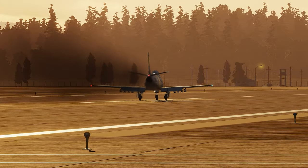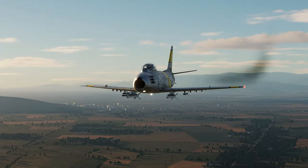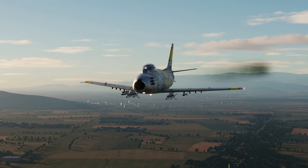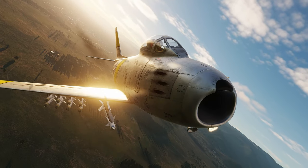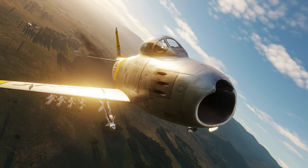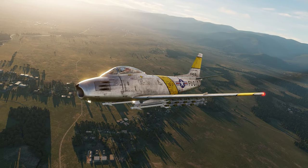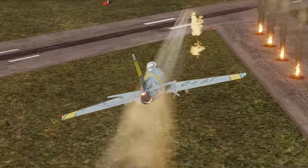The F-86 Sabre is an iconic aircraft from the 1950s, and it is well known for its involvement in the Korean War. It has a pretty basic loadout with some rockets, bombs and Sidewinders, but it also has six .50 cals on the front, which pack a punch.